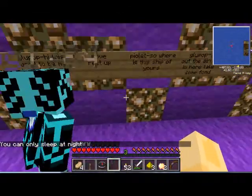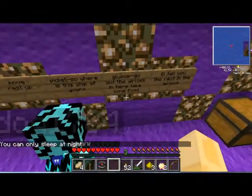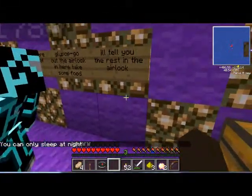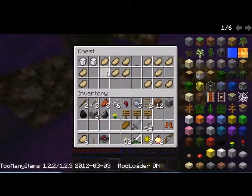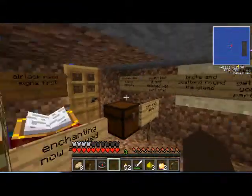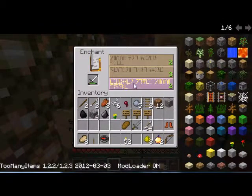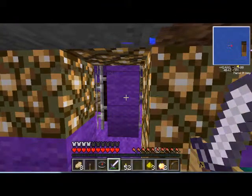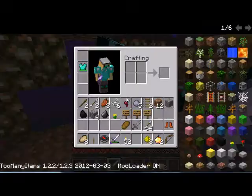This used to be my base before I got too old to move. Yes, up now pilot. Where is this ship of yours? Look up, go out the airlock in here and take some food — I'll let you rest in the airlock. So I guess this is where the food is. Take one. Yay, my transfers then. Take a bucket of milk — don't be rude. I got smite too. I don't even have a sword.